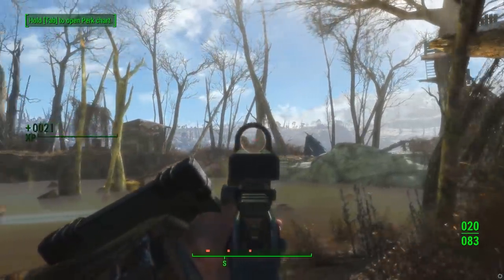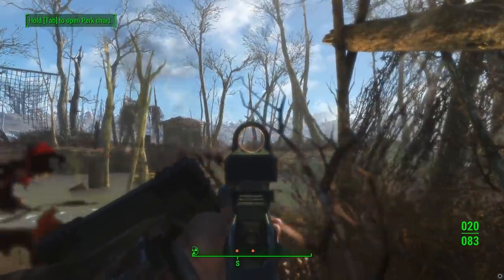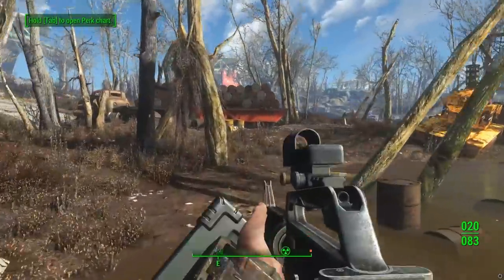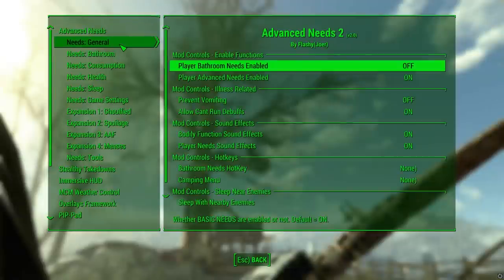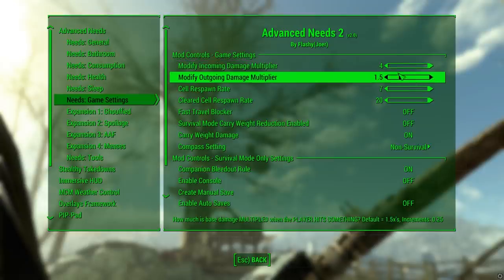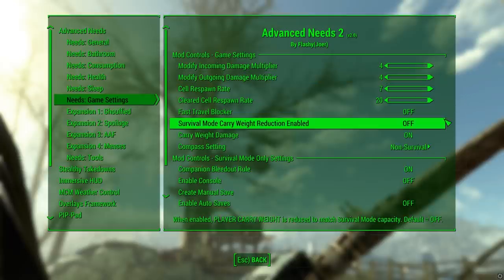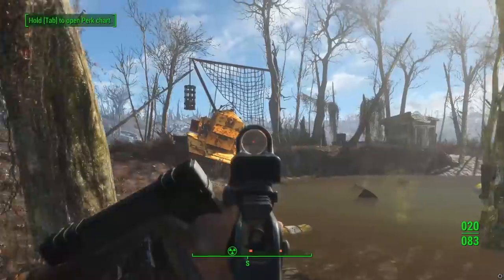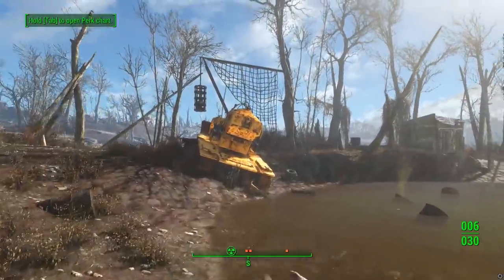There have been some other mods that do this in the past, but Advanced Needs takes it to the next level with a lot more customizability. One of the cool parts is you don't actually even have to go into survival mode — it gives you many of the survival mode features while still on normal, easy, or even very hard mode. You still can use it in survival mode, enabling certain things that are typically disabled. Spending 5-10 minutes at the start of a playthrough customizing the mode to exactly how you want is worthwhile, and there are quite a few additional aspects this adds to improve survival mode or make it more immersive.